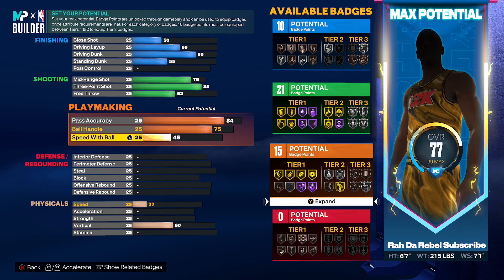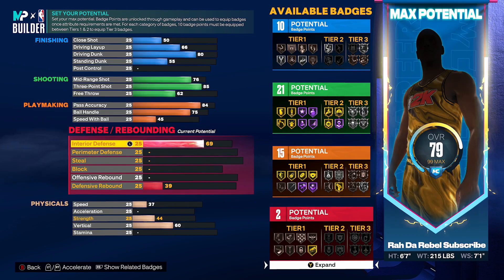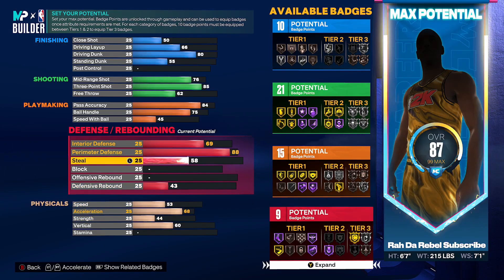Speed with ball I left on 45. For interior defense: 69 — it's not the greatest but you are mostly a perimeter defender, though 69 lets you play some decent interior defense. Perimeter defense: put that all the way up to 88. If you know what you're doing on the defensive end, 88 is more than enough — you're already 6'7 so you have the size.